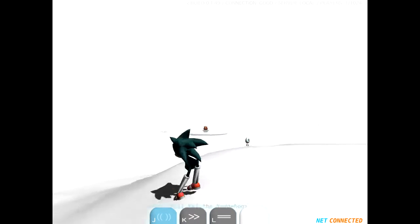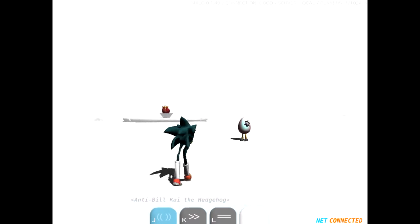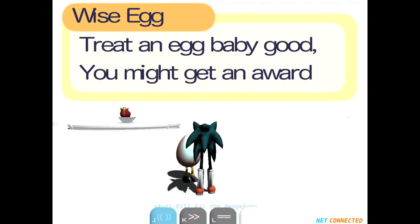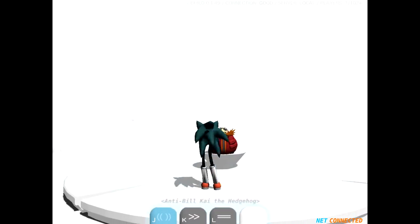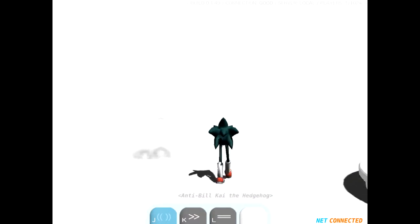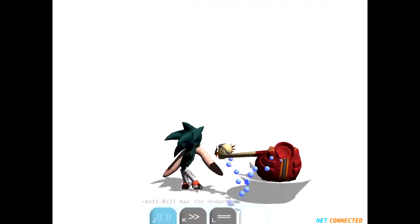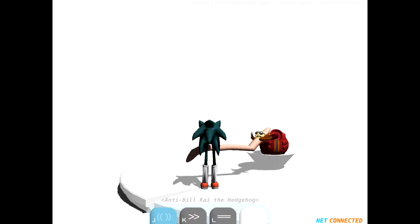So we're going to try to make our way with our weird-ass legs. Hello, Egg. Can we talk? Treat an Egg Baby good — you might get an award. I'd rather have a reward than an award. Hello, Egg Baby. I can't change the — what's this? Let's get him some worms, because I'm pretty sure I'm a bird. Big ol' Donger Worm. Oh, he's salivating. Oh my god, no! Creepy! Here, fine, take it.